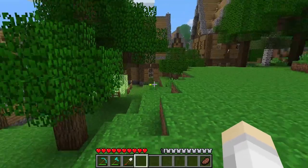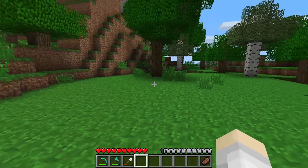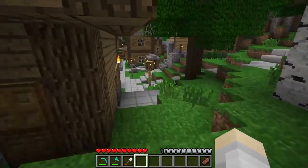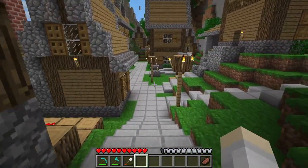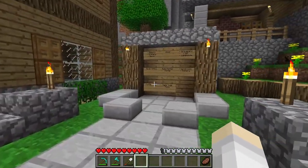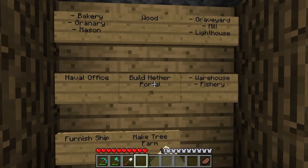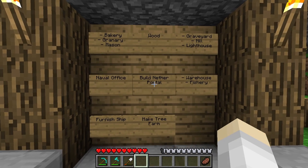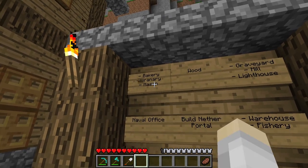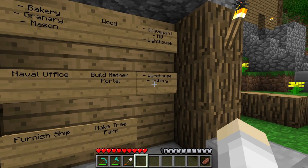Maybe we could build another home up here or some sort of building with a purpose. I always feel like my buildings need to serve some sort of function, otherwise it takes away from the immersion. I don't want to build another portal yet — I'll wait a long time before I finally build one. But we have a bakery, greenery, a mason, graveyard, mill, lighthouse, warehouse, and fishery on the agenda.